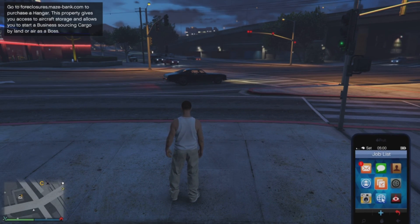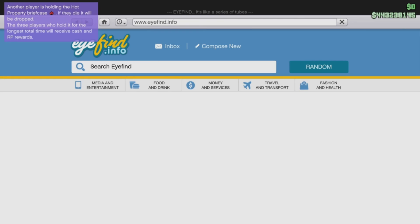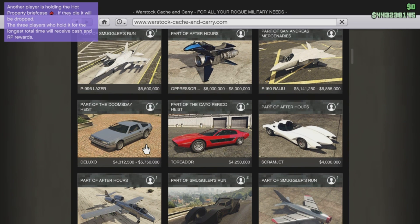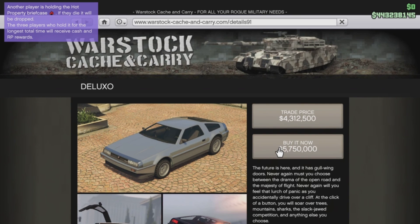Once you've selected your second character, you're going to go into the internet, go into Warstock, and buy whatever vehicle you want. I'm going to buy this one because I get more money from it.